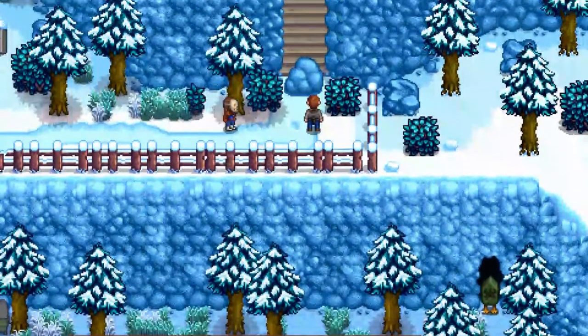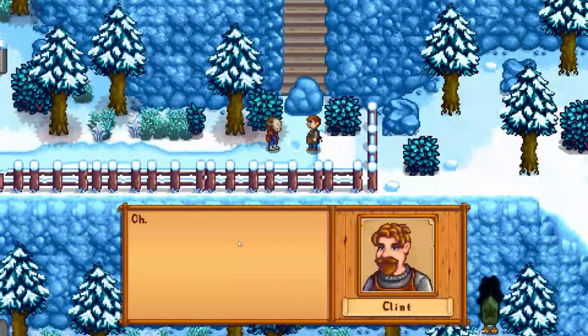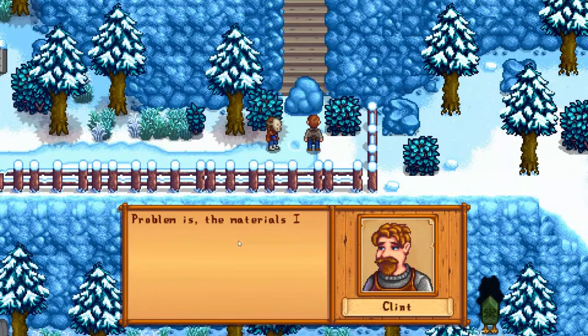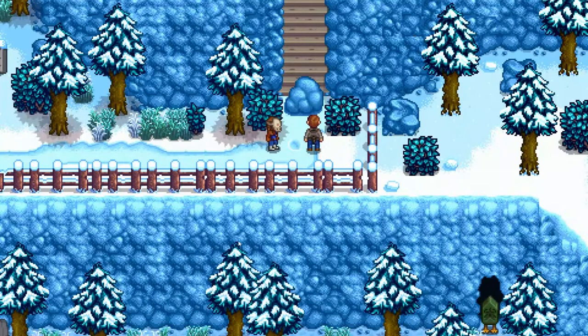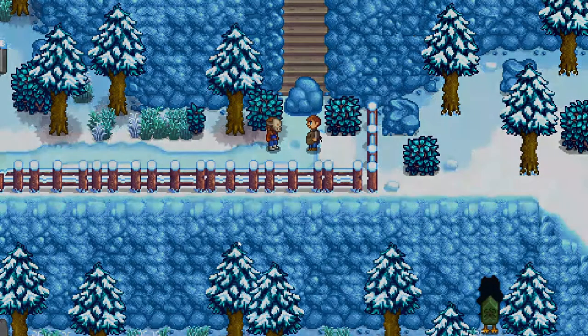Oh, it's a cutscene with Clint. 'Hey Melanie B!' Hey Clint. 'Lewis hired me to get rid of this boulder — it's going to require an explosive that packs a punch. Problem is the materials I need to make it aren't exactly easy to come by. You'll help me out? Meet me at my house, we can go over the list of materials I need.' Okay.